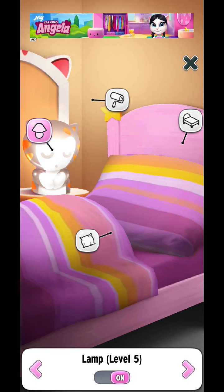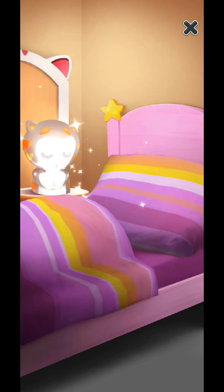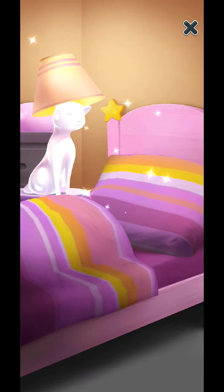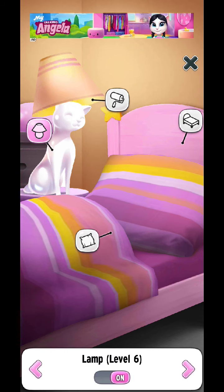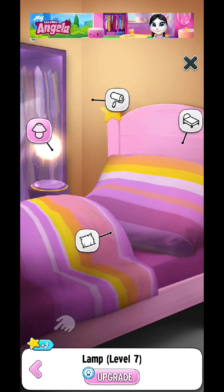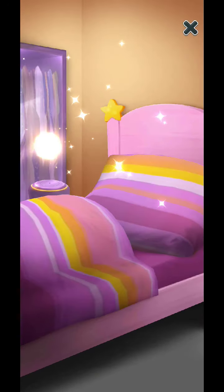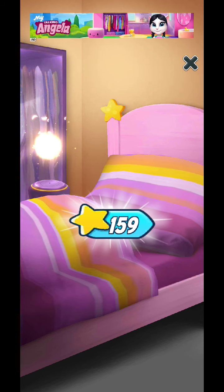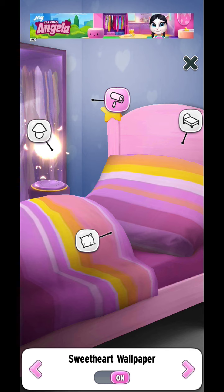We are on level 5th, now let's get into level 6th. It looks completely amazing — it looks like it's already on level 7th but it's level 6th. Now let's get into our final level, that's level 7th. This one is completely amazing and we are on level 7th — completed. Now let's buy all these wallpapers.